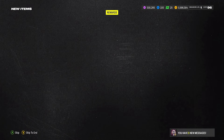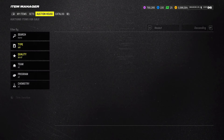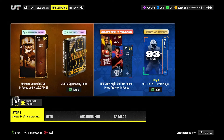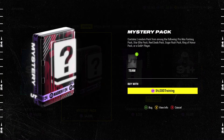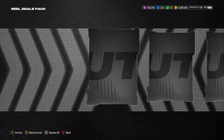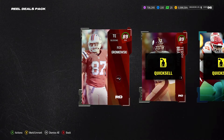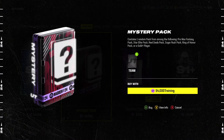As long as mystery packs are spitting out 95s, 97s, 98s, 99s, it's pretty much worth it. We've got 790,000 training and we're just going to open up some mystery packs and see if we can get something good. First pack here — we get a Real Deals — 89, 89, and 88. That's 17,000 training, so we're down a little bit to start off.